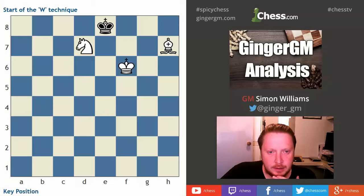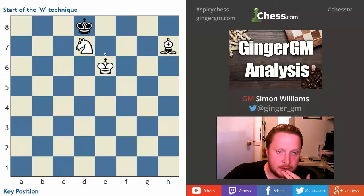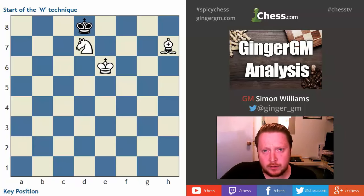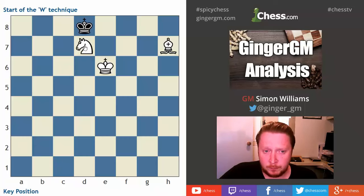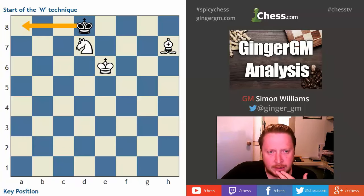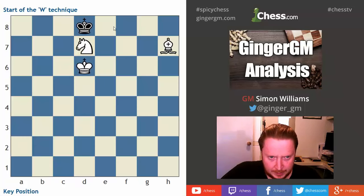The knight creates first a V shape — it goes to d7 with check. The only square for black is e8. The best move is now to shuffle your king one square to e6. Black's only move is to d8. You still have to think at each stage; pause the video if you need to. You mainly use your knight and king together. What is the best way to force the black king to a8? Remember, black is threatening to escape to c7. The best move is king to d6.